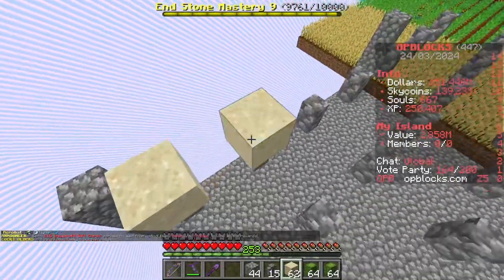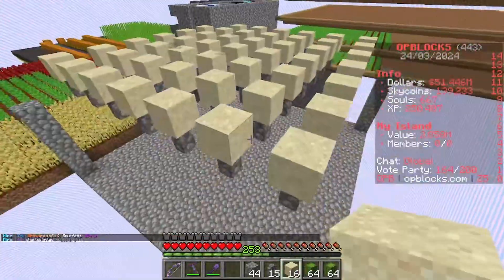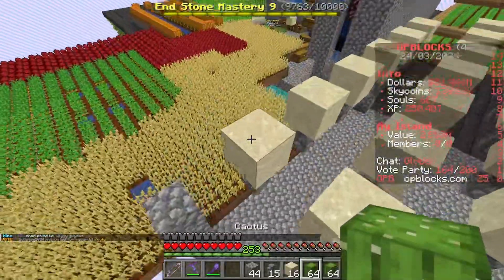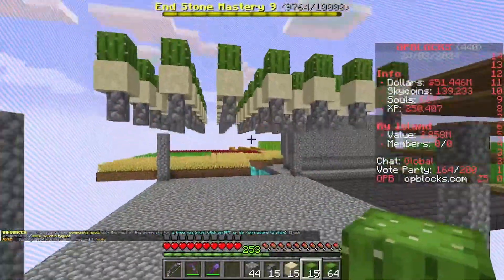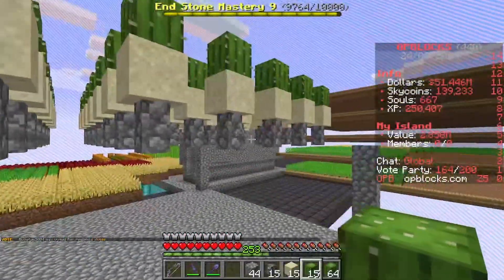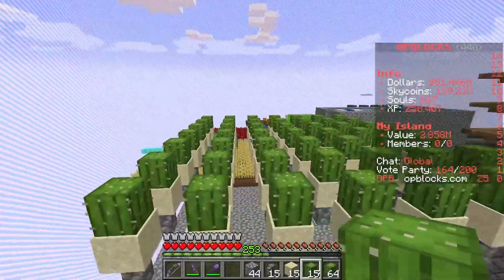Step three: place your sand on top of the cobblestone walls or fences. You should end up something like this, and then on top of the sand you're going to want to place your cactus just like so. So you've got an area underneath for your chests, then your cobblestone wall or fence layer, then a sand layer, and then a cactus layer.